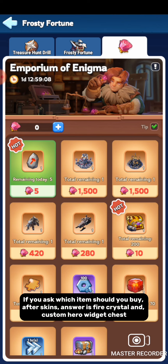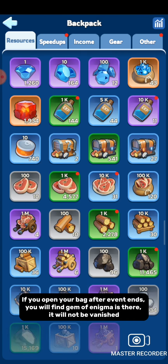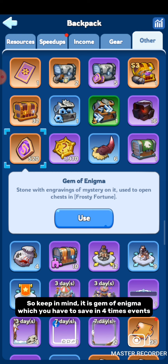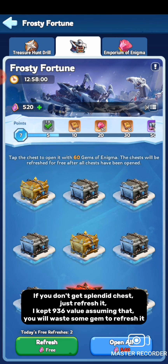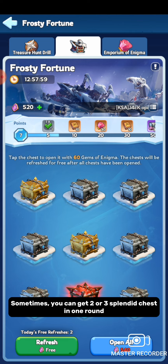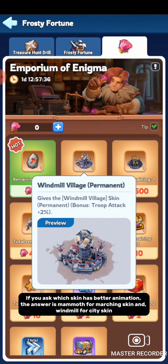If you ask which items you should buy after getting skins, the answer is Fire Crystal and Custom Hero Widget Chest. If you open your bag after the event ends, you will find Gem of Enigma is still there — it will not vanish. So keep in mind it is the Gem of Enigma you have to save across four events. If you don't get a Splendid Chest, just refresh it. If you ask which skin has the best animation, the answer is Mammoth for Marching Skin and Windmill for City Skin.